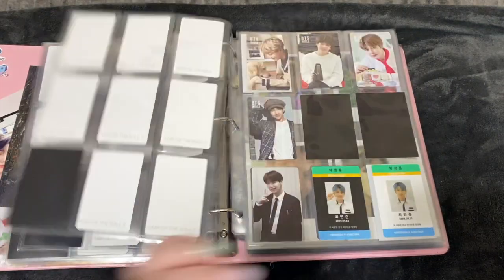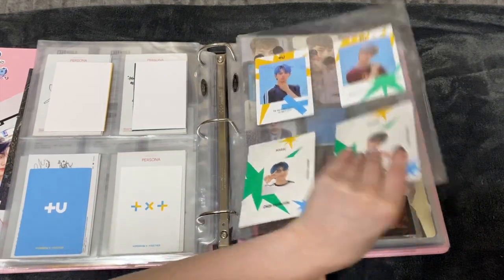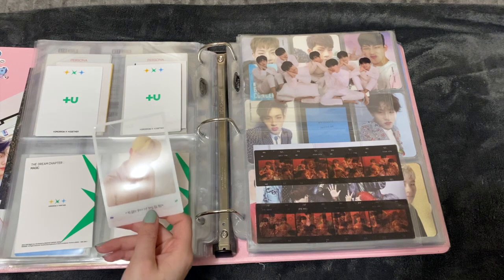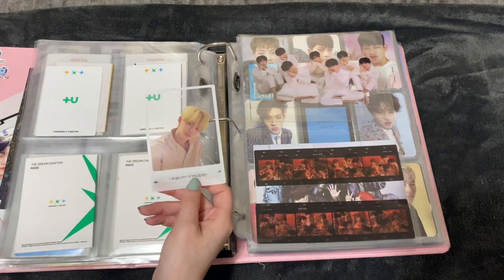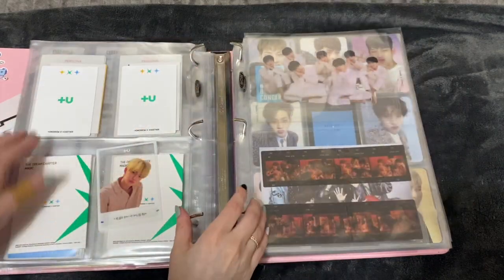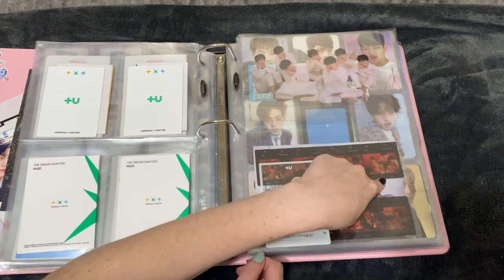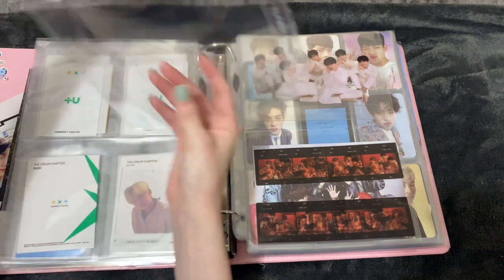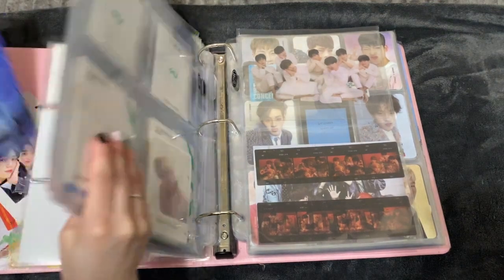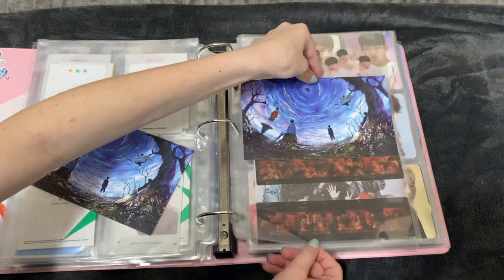Nothing here but I do have some TXT stuff to put away. After I trade for everything I'll have four cards, but for now I only have this one so I'm just gonna put it in a four-pocket. I'll put the clear card on the bottom so we'll put him just here. I'll put my other color card here, my two photo cards here, and then I'll put a two-pocket in for my TXT postcards. I'm actually putting both in because I really like this postcard and it'll look really cool.